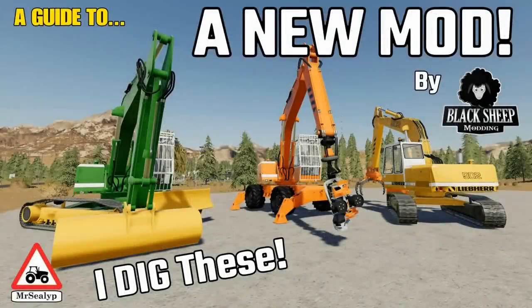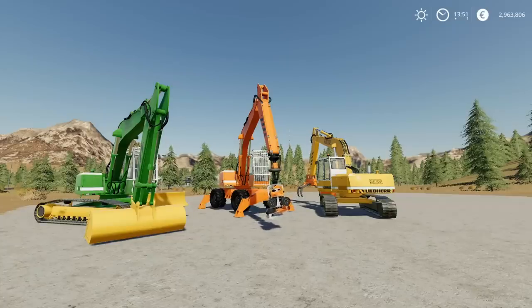Welcome to a guide to a new mod on Farming Simulator 19 with me, Mr Seely P. It's Monday the 11th of November and we have a new mod. It's back - the Excavator Liebherr 902 pack from Black Sheet Modding is back and looking better than ever. It looks crisper, neater, sharper, and there are more attachments. They've worked their magic in a world gone mad with slots where everything seems to be 40-plus slots per vehicle, and they've managed to do this on a very low slot count - which is only relevant if you're on console, but it makes a big difference. I'm happy and excited that these are back for quite a few reasons.